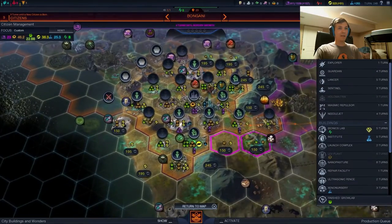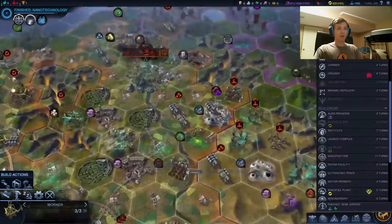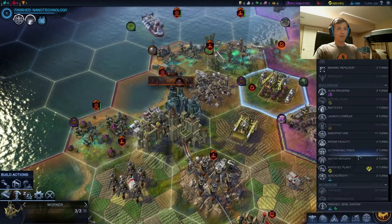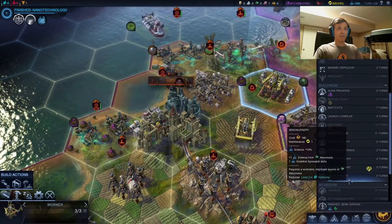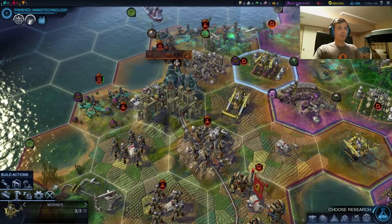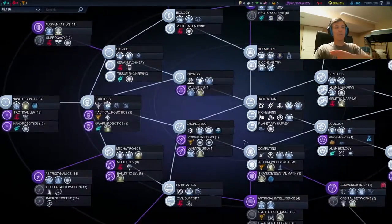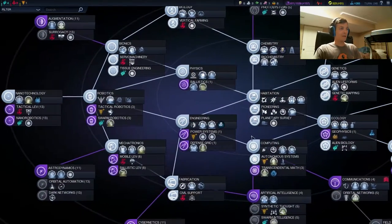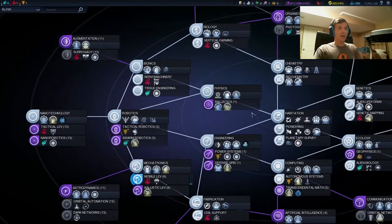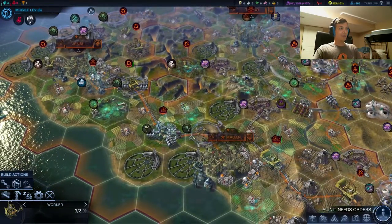Growlab done in Bongani. It's probably wise to grab the Xeno Nursery at this point, as Bongani is growing oh so quickly. Gene Garden done over in Xer-C. Let's go ahead and grab the Alien Preserve - I like the culture. In four turns, we will have Magna Santi, and Unhealth will be a problem of the past.